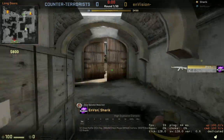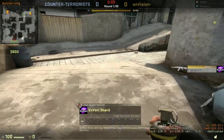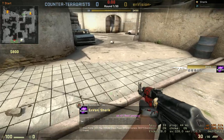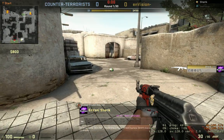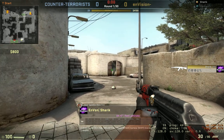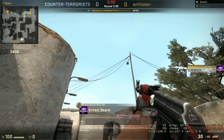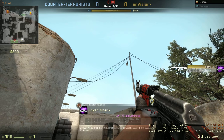We're going to have to start from T spawn. We're going to start off by going toward this ledge, standing right on it like this. We're going to align ourselves so that this bleach can is right in the middle of this gap in between these doors. Then we're going to align our crosshairs with this third wire somewhere in this yellow area.